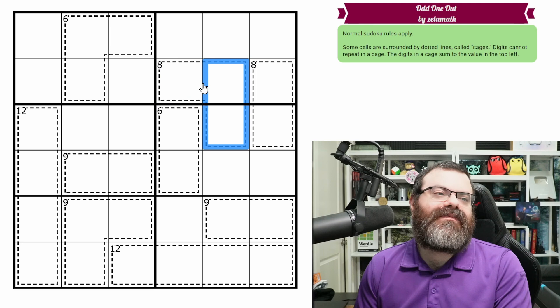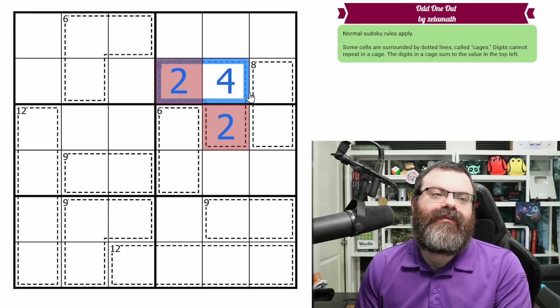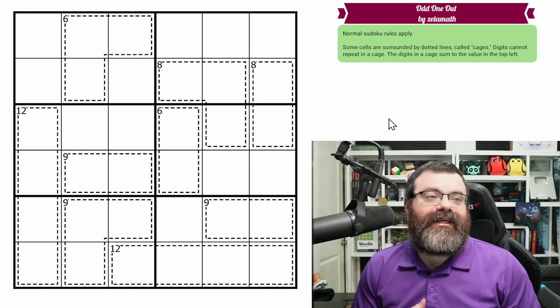Normally a Sudoku would let us put a one here and a one here, but because we are in the same killer cage, we can't repeat the digit. What we need to do is make the digits sum to the value in the top left. So these three need to sum to eight, but we don't have to worry about cases like two, two, four — only three distinct digits. There's a link in the description if you'd like to try the puzzle yourself.